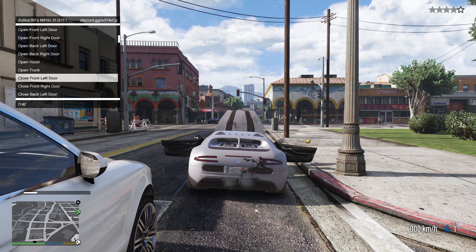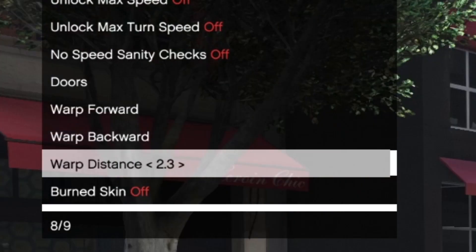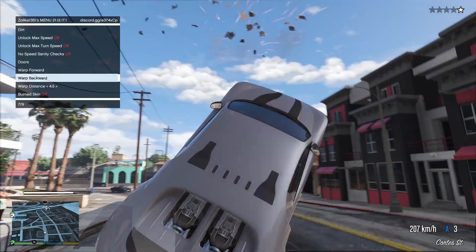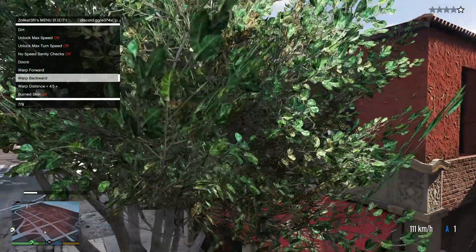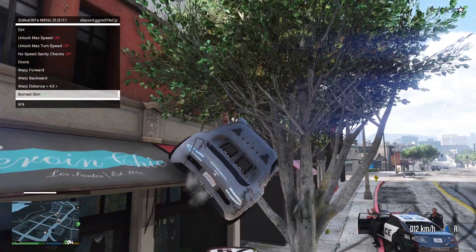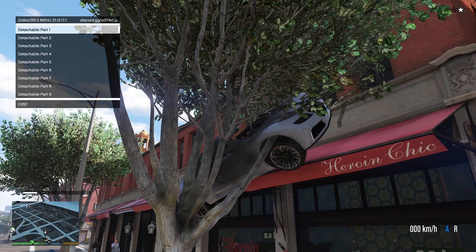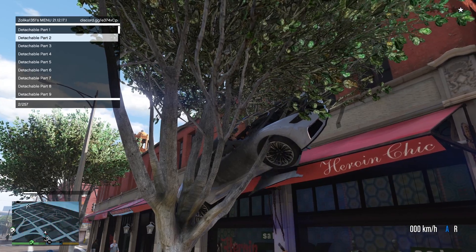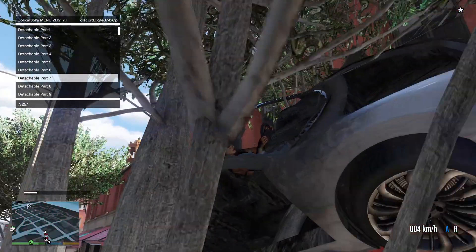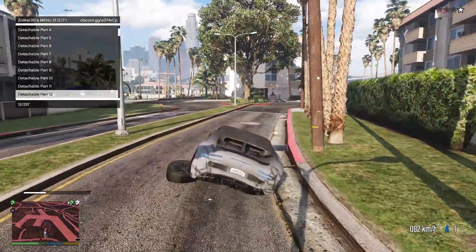You can open doors and close everything just like any other trainer. But can your trainer do this? Warp forward? We can warp forward and backwards. If we wanted to, we could even start detaching parts or make our car look like it's burnt. We can start detaching those parts — wheels, bumpers, fenders, windshields — anything you think that can come off of this car. This can literally ruin it till the wheels fall off because you detached the wheels.